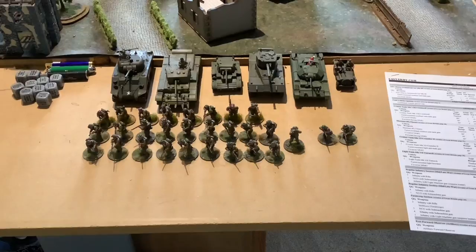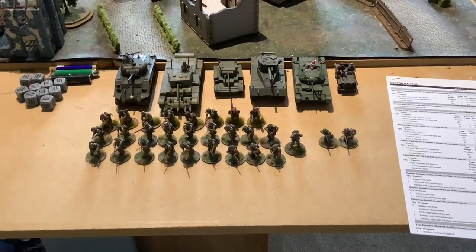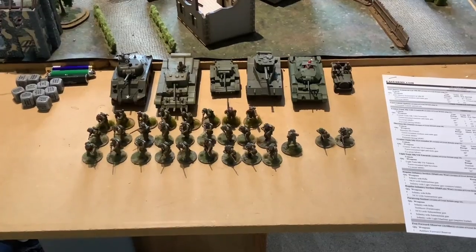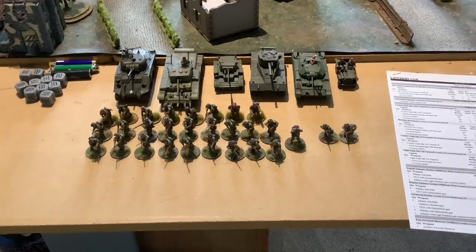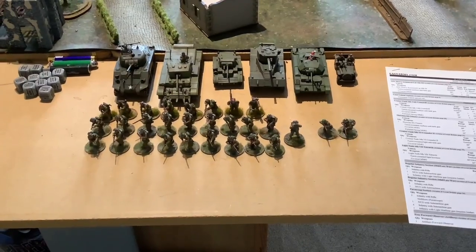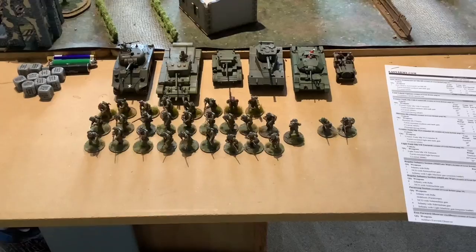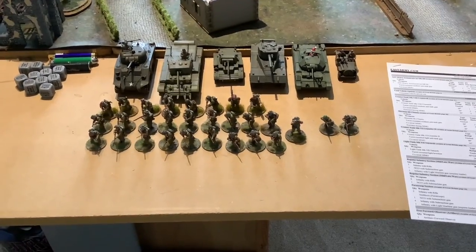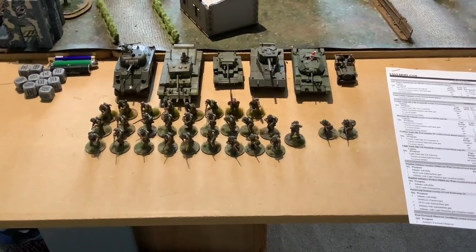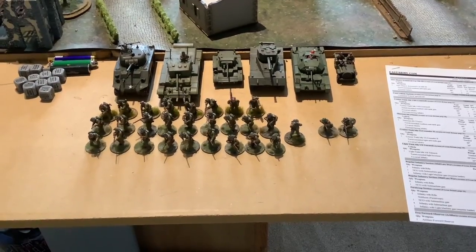You can see Father Christmas there — I used him in our Christmas game and haven't got around to removing him yet. And then I've got a Jeep. Infantry-wise I've got two sections of British infantry, nine men each, NCO's got a submachine gun with a light machine gun in each group. And then I've got a unit of paratroopers with five submachine guns, a light machine gun and some rifles.